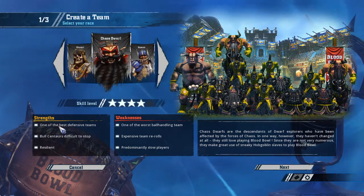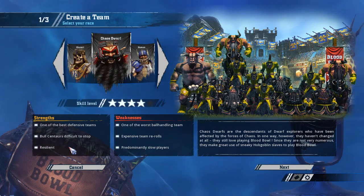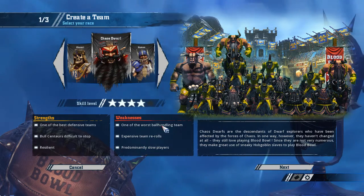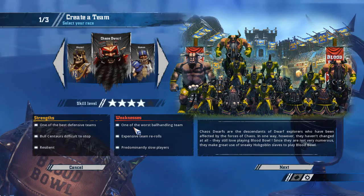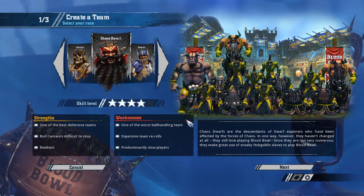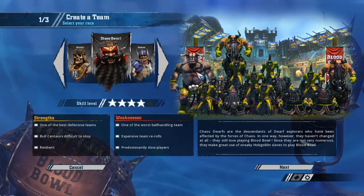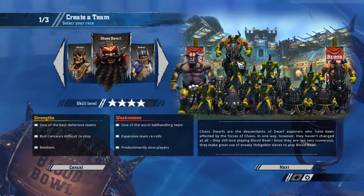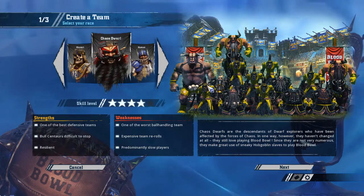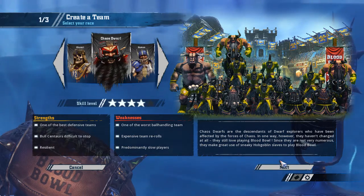The strengths are that they're one of the best defensive teams. The Bull Centaur is difficult to stop and resilient — they have really high armor value. On the negative side, they have really low agility. Only the Hobgoblins have three agility; I think the Dwarves have two, and the Minotaur and Bull Centaurs have two as well. Team value is high and pretty much everybody's slow except for the Bull Centaurs. So let's make a team.